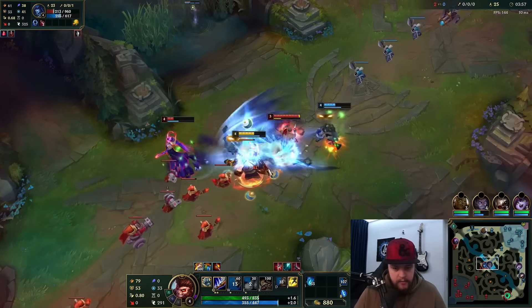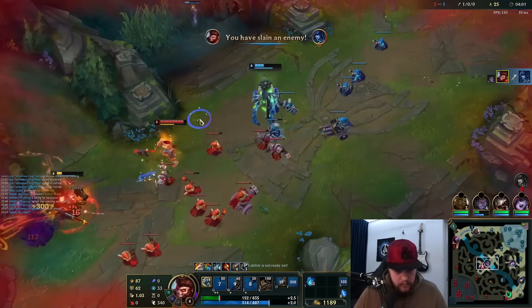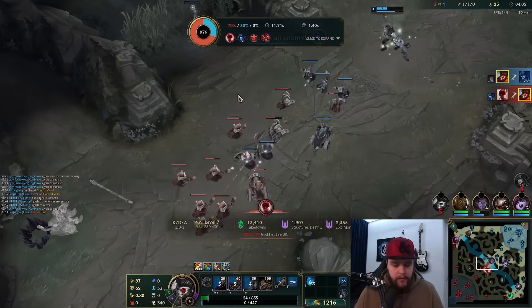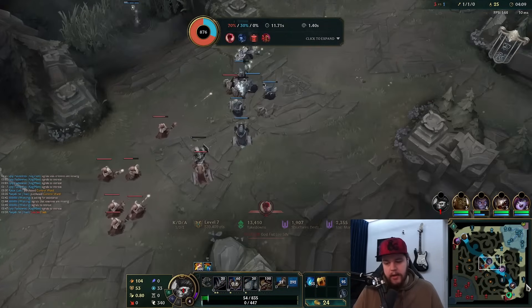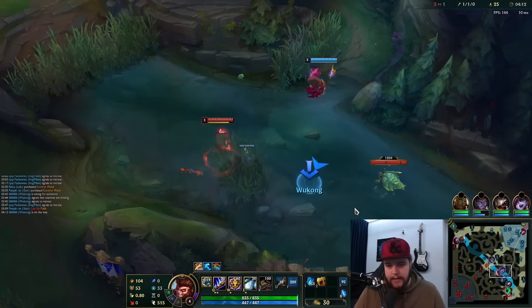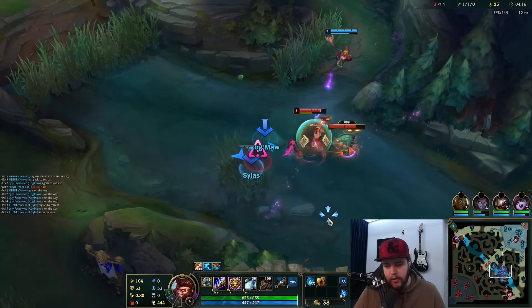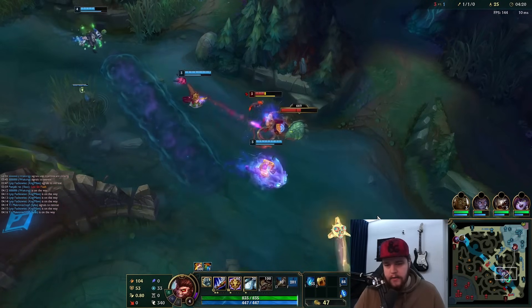Do a bunch of damage to Lissandra — there's no way she goes for that. I am dead to this, but it is very, very worth it. I committed to that because I can afford my TiaMat instantly on that back. Getting a kill in a situation like that is absolutely huge — I'm going for that every single time. If I can trade my life for a kill, I will do it every single time.